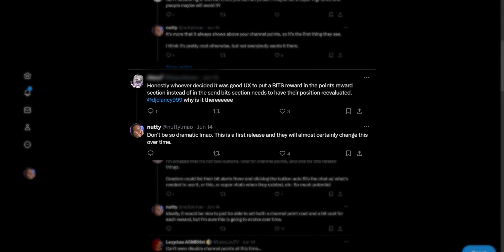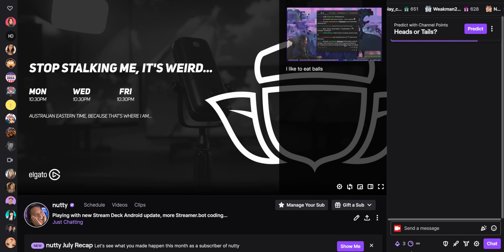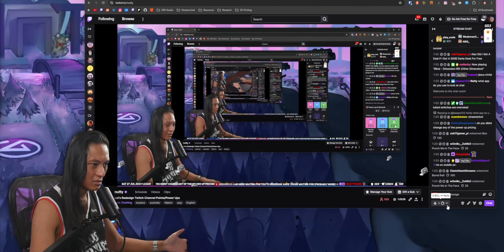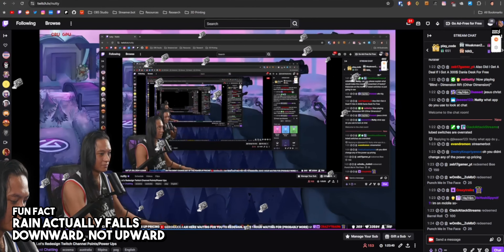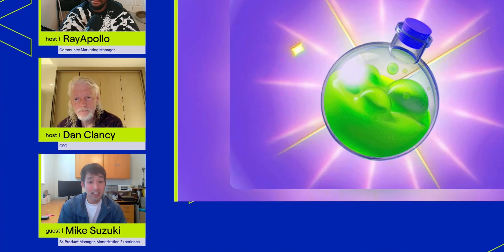Twitter was not happy about this at all, and I get it. You can't disable them right now. They appear above your channel point rewards, so you have to scroll down to find them. And one of the power-ups is this rain of emotes that streams down your page, which a lot of viewers found super distracting. However, I did have a conversation with the engineers at Twitch that actually work on these features, and I have some ideas I'd like to share publicly.